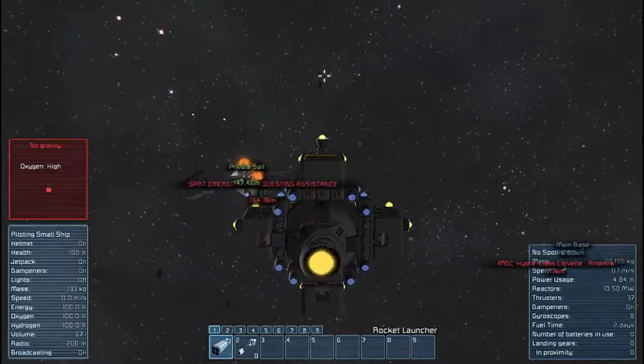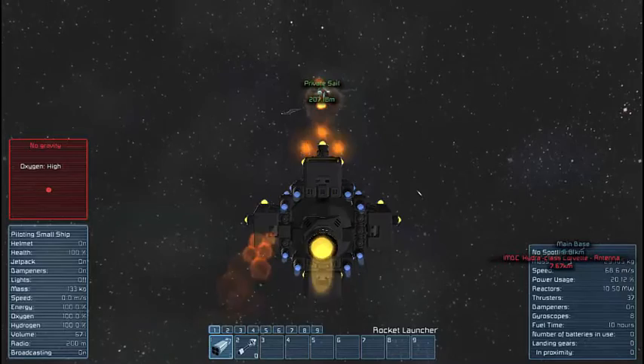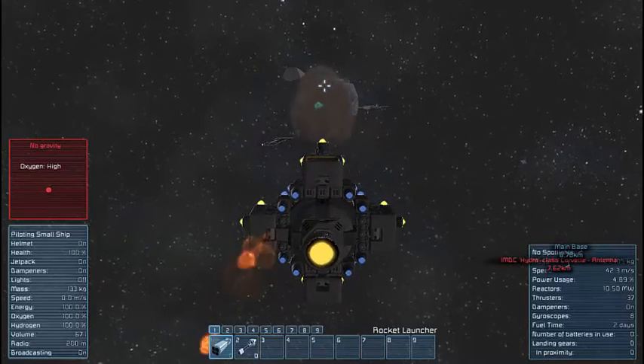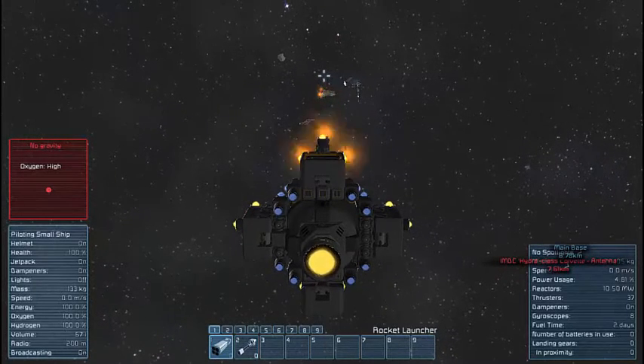Nicky took out something on my ship but nothing too important. Let's disable his... beacon. There we go. Don't think he'll be needing any assistance anymore.